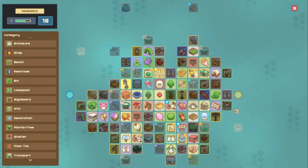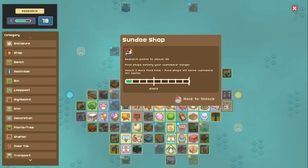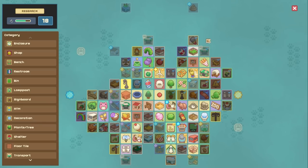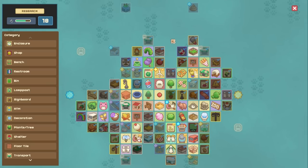The game's progression is done through research points. You get these over time as your zoo progresses, and you can spend the points on unlocking more things. This can be anything from more types of decoration items, to things that can make your animals happy, or new enclosures so you can hold more types of animal.